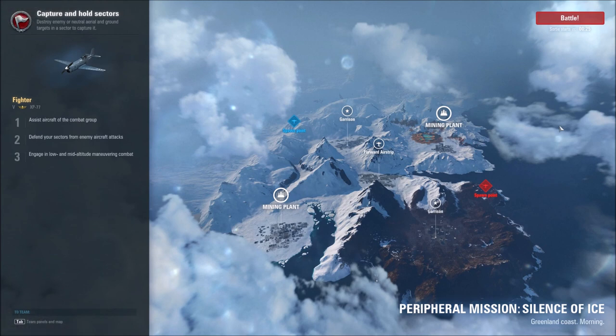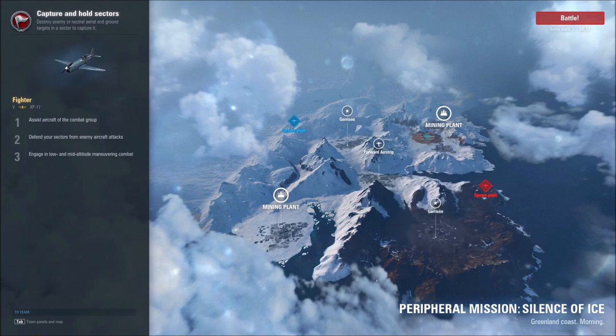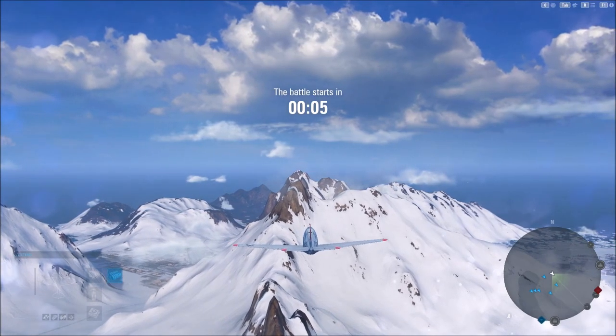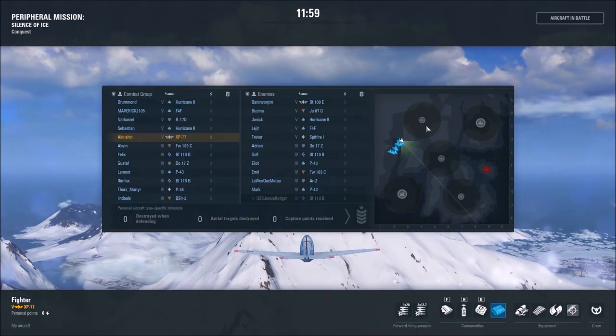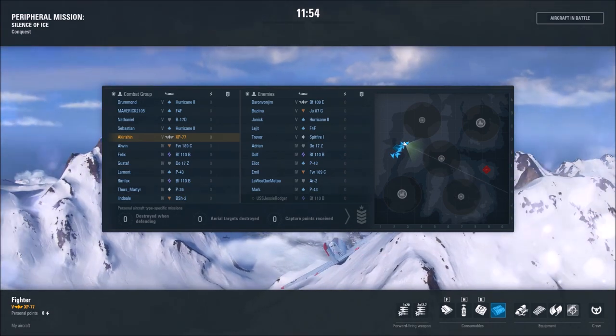Our last battle in the XP-77 will be over the Peripheral Mission Silence of Ice Theater of Operation. We will head first to the garrison — actually, let's make that the forward airstrip. Head there and hopefully get that secure, and then maybe go over to the garrison or meet up with the enemy in that area.